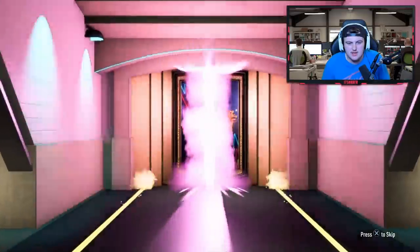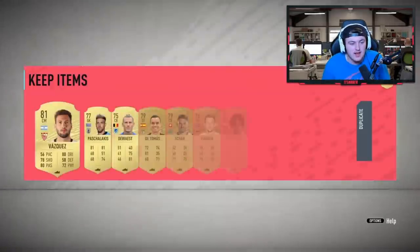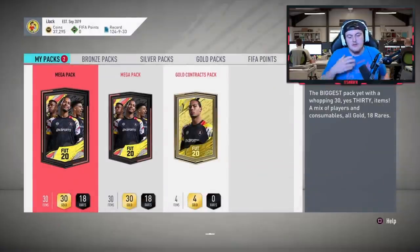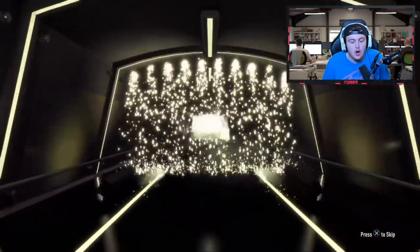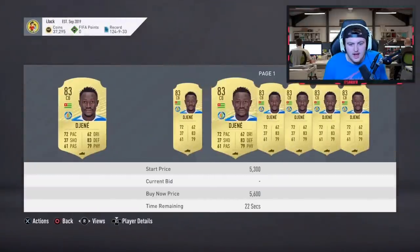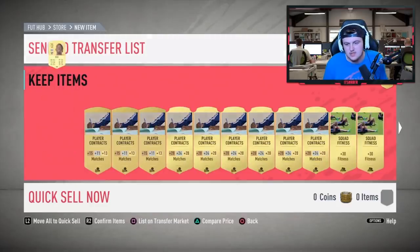Opening the premium gold players pack next - these sometimes are pretty decent. It's not going to be a board unfortunately. We were hoping for something like Furlong, Mendy or Jamie Vardy but it's not looking likely. For the first mega pack - that's at least a board, could be good. It's not a walkout, sadly just a board - it's going to be Genny. He's about 2,000 coins so not spectacular, but a board's not bad.